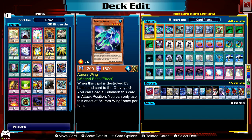Let's start off with the monsters anyway. Three Aurora Wing — it's a wing beast, Water. When this card is destroyed in battle and sent to the graveyard, you can special summon it in attack position, once per turn. It's a creature swap target, and it's obviously got that monster reborn effect on itself. Plus it's an Inferno Reckless Summon target.